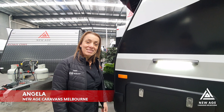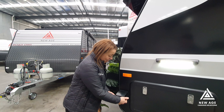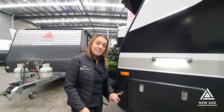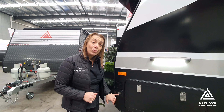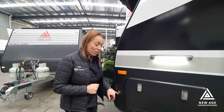If you're lucky enough to have a Desert Rose or an Oz Classic, you'll find your gas bayonet right here by your tunnel boot. The great thing about having a gas bayonet is you can use the gas bottles that come on board on the caravan, rather than having to bring another 9kg gas bottle with you for your BBQ alone.